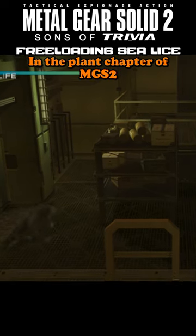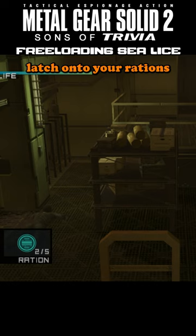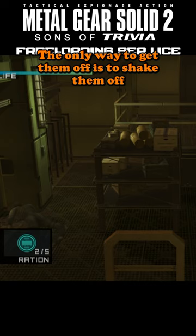In the plant chapter of MGS2, on certain difficulties you can actually have sea lice latch onto your rations if you stay still around them. The only way to get them off is to shake them off your inventory.